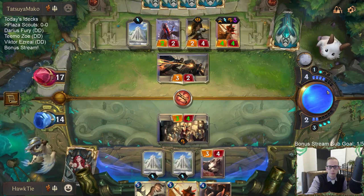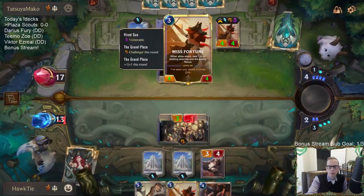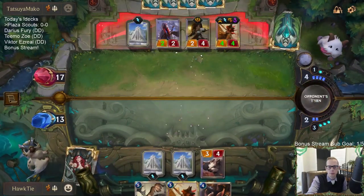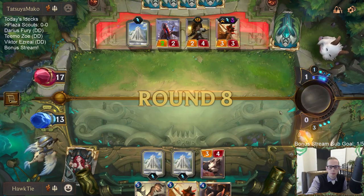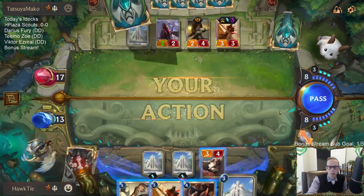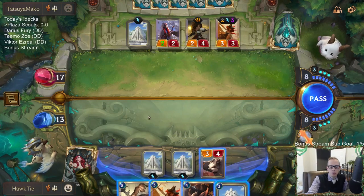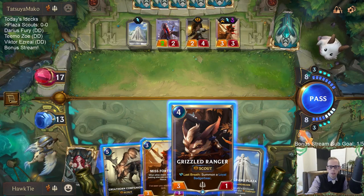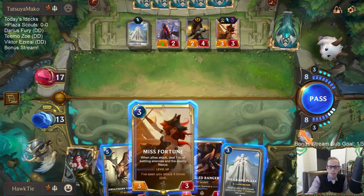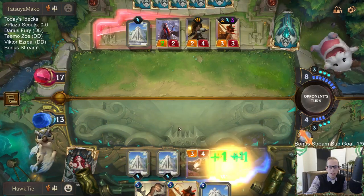It makes much more sense to trade here. Companion is going to be a 7/7, or Grizzled Ranger — the 5/3 that has the other body as well. I think I'll go Grizzled Ranger.